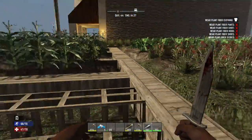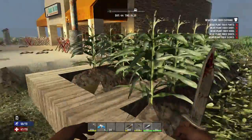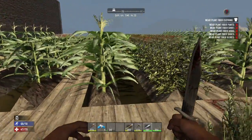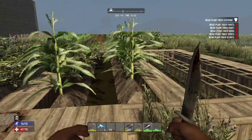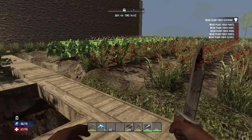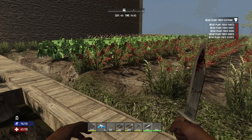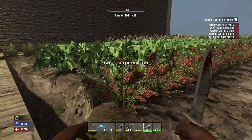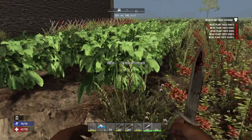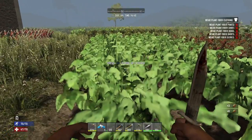Hey, what's up guys? Today I'm going to show you how to farm in 7 Days to Die on the PS4. I had to learn the hard way. I did find some old videos on YouTube showing me how to farm — basically they wanted me to put some wood around it and water and all that for the PS4. You don't have to do any of that, and maybe not even for the PC anymore. Those were videos about a year or two years old.